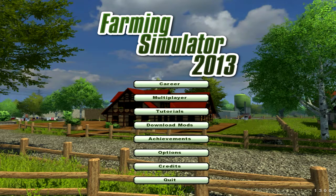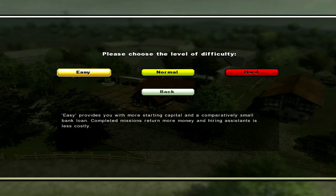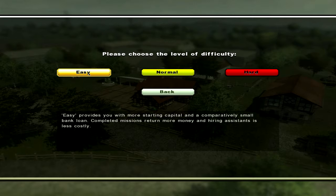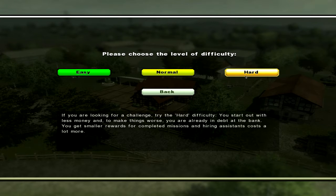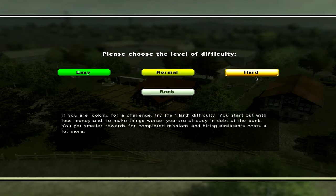Let's go over the different difficulties. On Easy, you don't have as large a starting loan, missions pay a lot more money, crops are worth more, and hiring assistants costs less. In Easy mode you start with a $50,000 loan; in Hard mode it's $150,000. Missions pay around $8–10k in Easy versus $2–4k in Hard. In Hard mode, canola is worth about $400–500 without great demand, whereas on Normal it's around $800 — about twice as much.